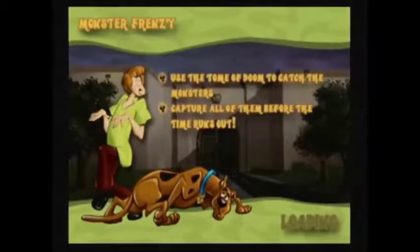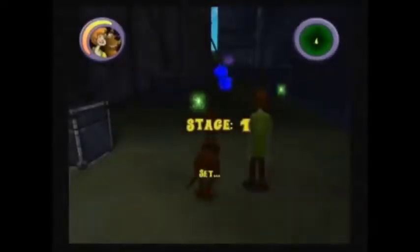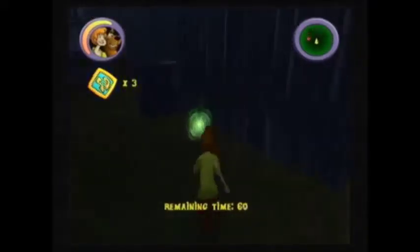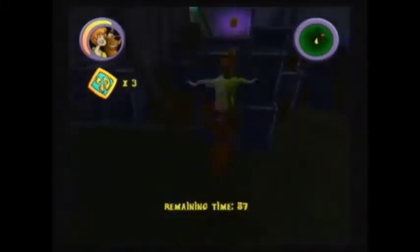Now for this minigame, all you need to do is use the Tome of Doom to capture all the monsters before time runs out. What you need to do in each stage is collect all the wisps scattered around, make sure to grab the sandwich ingredient, and then capture all the enemies.